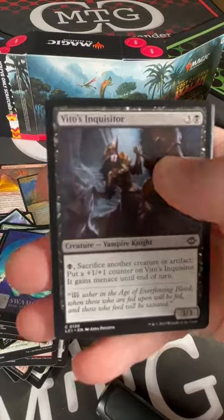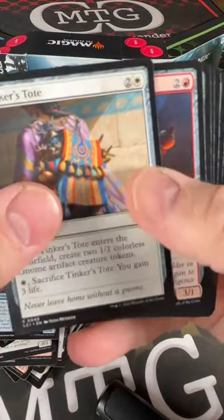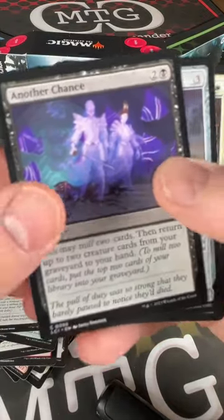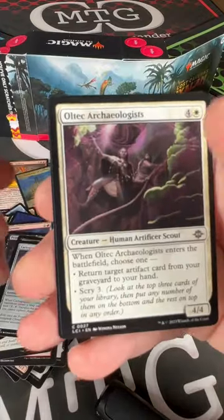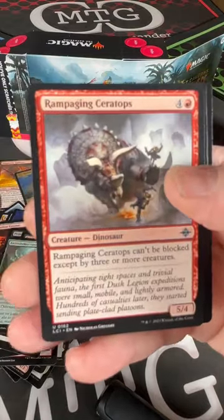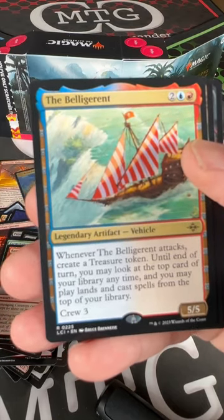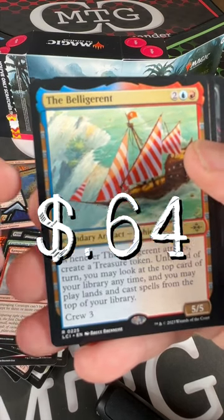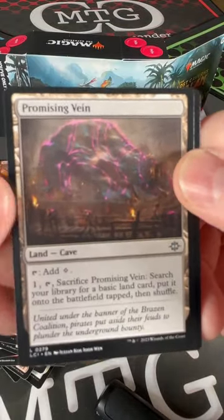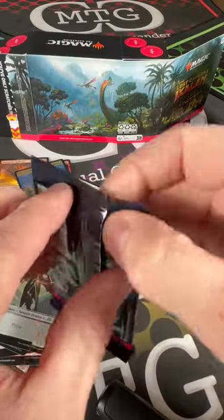We've got two packs left. Vito's Inquisitor — is that Uncle Vito, Cousin Vito? Don Vito. Primordial Nag, another chance, Cartographer's Companion. The Belligerent — whenever The Belligerent attacks, create a Treasure token; until end of turn you may look at the top card of your library anytime, and you may play lands and cast spells from the top of your library. Crew three. That sounds like a Tom card too — you can't sell that to Josh either. Very promising. Vain and the Vampire Demon — all right, last pack. Big money!